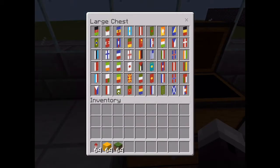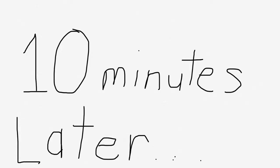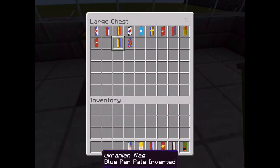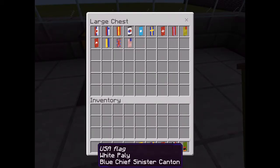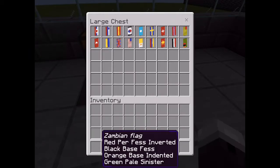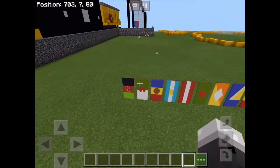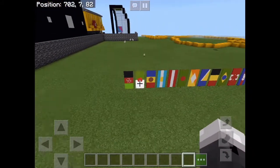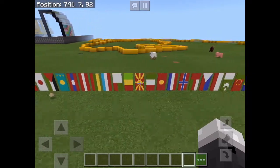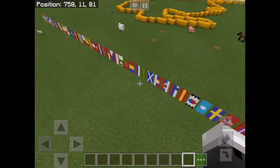I'm going to show you what my flags look like placed down in the world. Give me a couple seconds. Okay, I'm going to show you the flags on the ground when I put these back. Just a minute. Let's see if you can guess what they are while I pass by really fast. That's what 72 flags looks like.